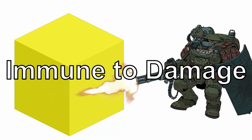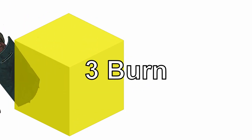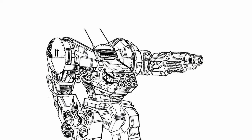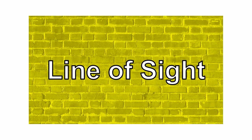They are also immune to all damage and can be stepped through, but anyone that starts their turn or moves into it for the first time in their turn takes 3 burn from the light. These hard light constructs are, first, a 6 spaces long, 4 spaces high wall that characters cannot draw line of sight through, as all attacks and effects cannot pass through the wall at all, even those that ignore line of sight.